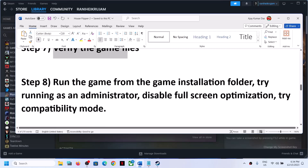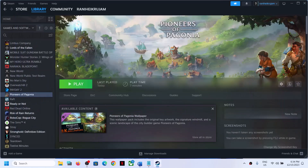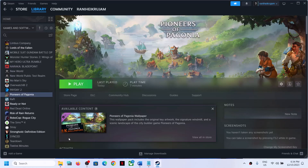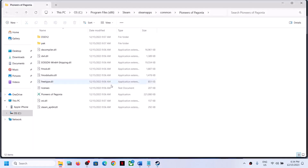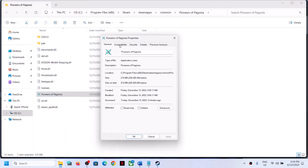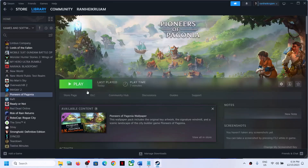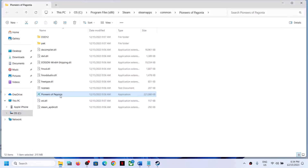The next step is to run the game from the game installation folder. Right-click on the game, select Manage, then click Browse Local Files. It will take you straight to the game installation folder. Right-click on the game exe file, select Properties, and put a check on Run This Program as an Administrator. Click Apply and OK. Then double-click to launch the game from here as an administrator instead of launching from Steam.